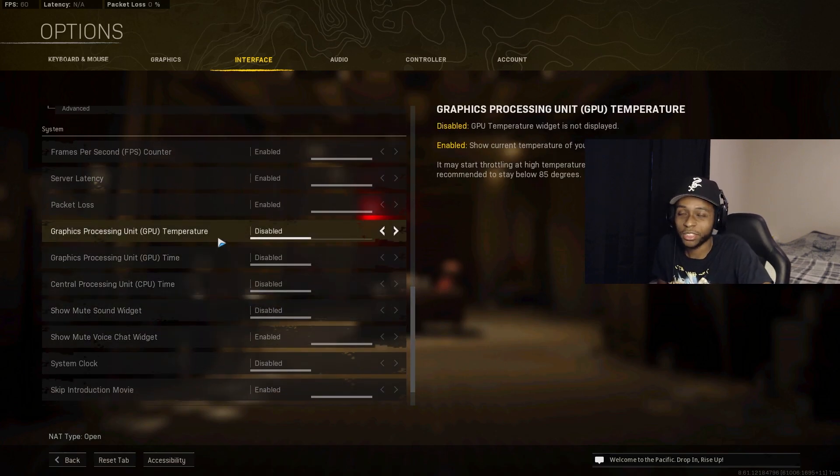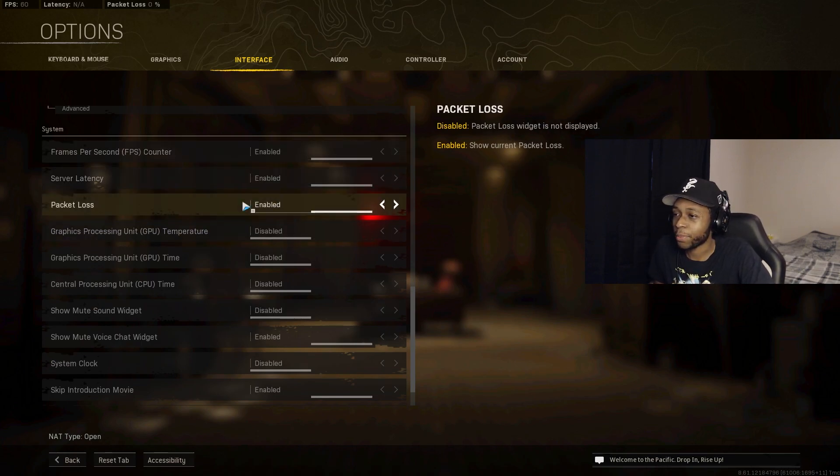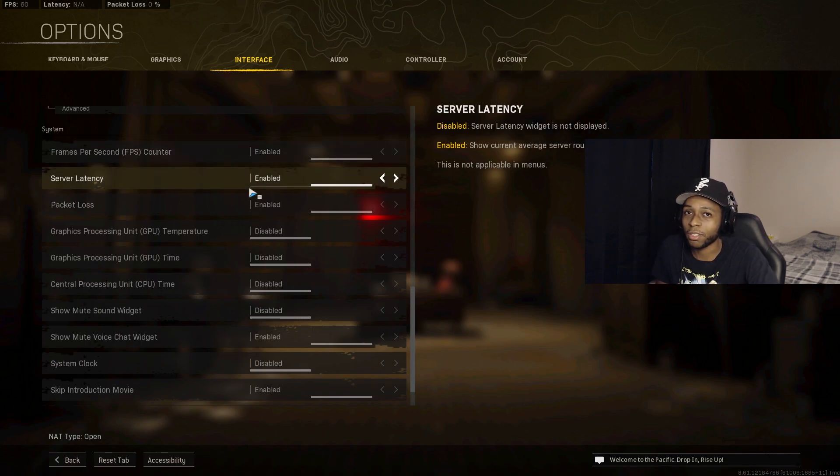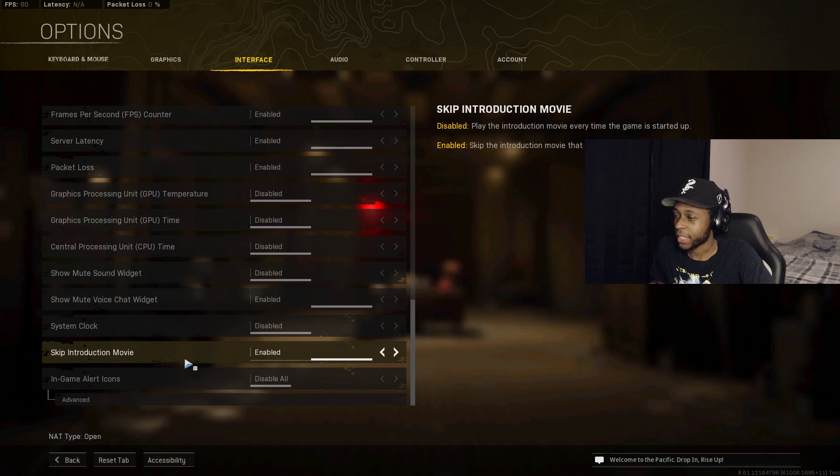If you have temperature issues, enable the temperature overlay. Most importantly, enable FPS Counter, Server Latency, and Packet Loss — these three should be on at all times so you know your system is running smoothly. Also enable Skip Introduction so the game loads faster without sitting through the opening clip.